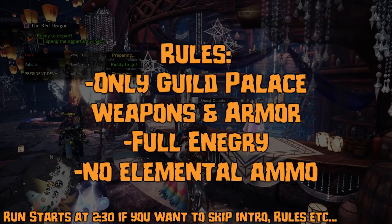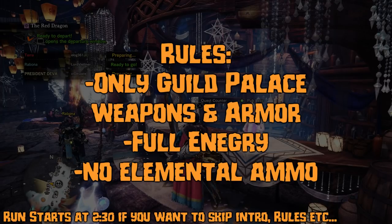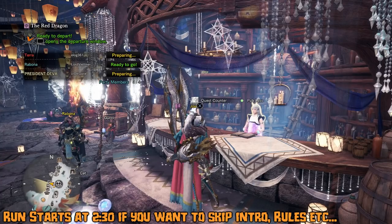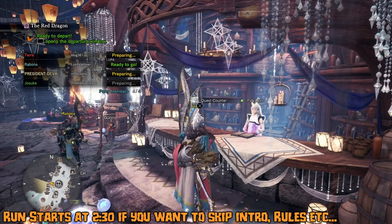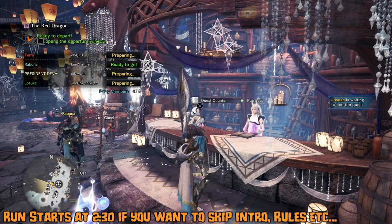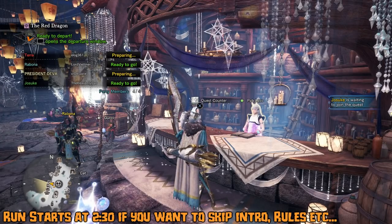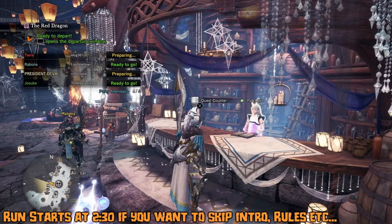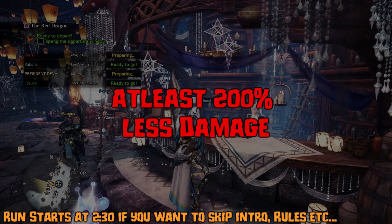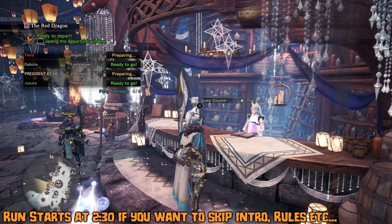This time the challenge will have us kill Safi'jiiva on a full energy run using only Guile Palace weapons and full Guile Palace armor. Elemental ammo was also banned, so we couldn't just go with a light bowgun and spam elemental ammo, which would make the run pretty brain-dead and easy. Since we went with bow, we had about 200% less damage in total, which automatically makes our run three times slower than what it would be with actual optimized builds.